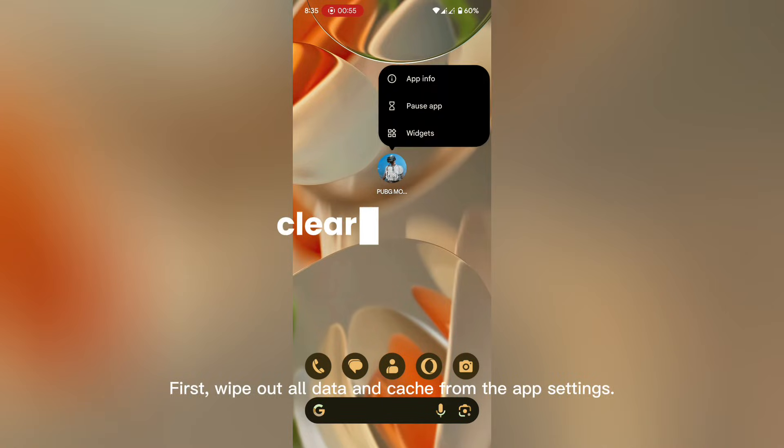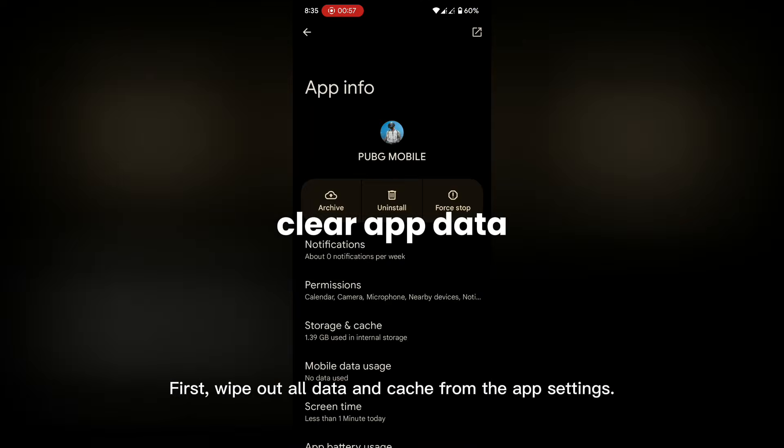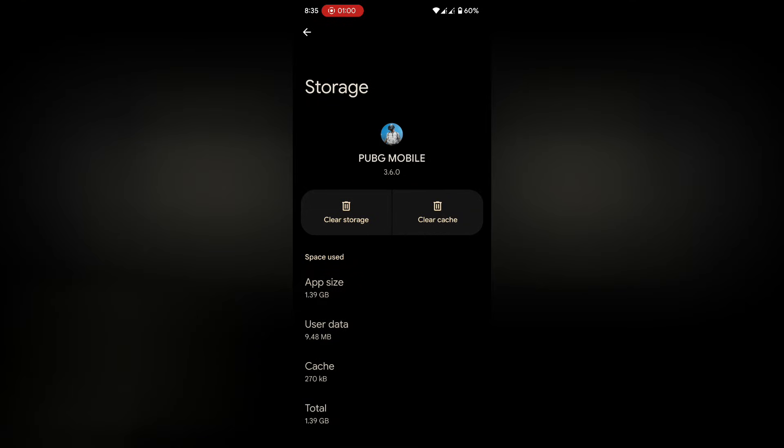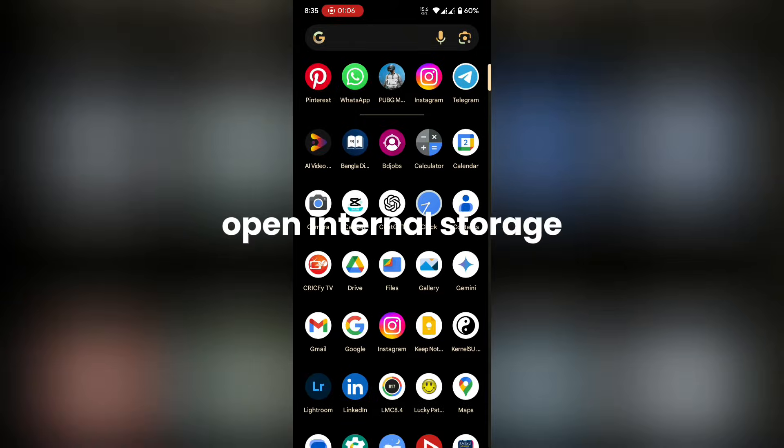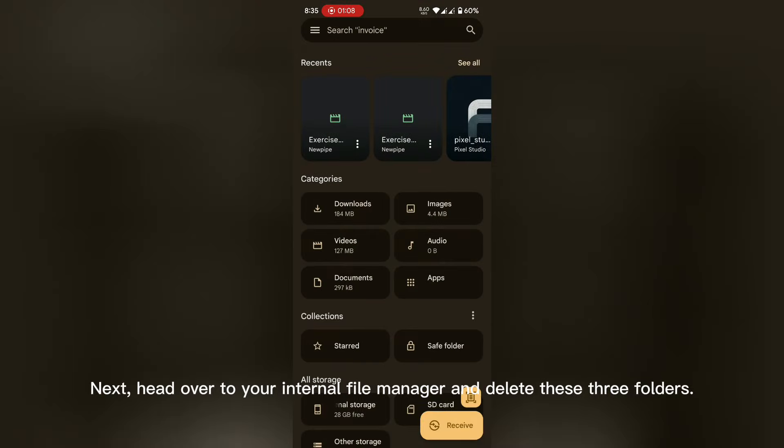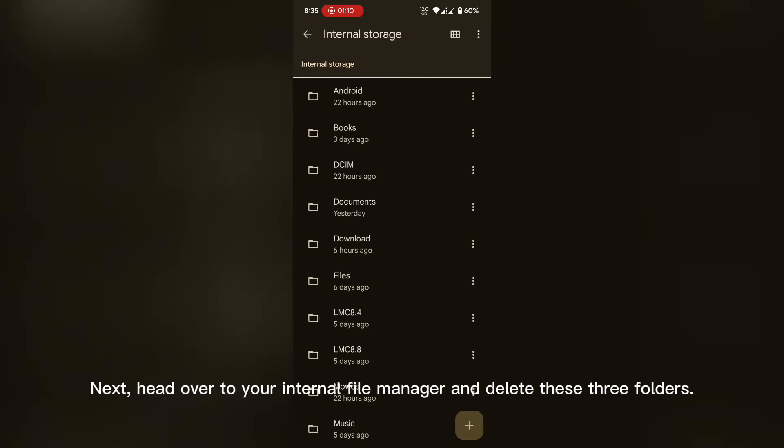First, wipe out all data and cache from the app settings. Next, head over to your internal file manager and delete these three folders.